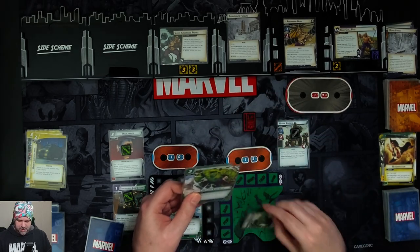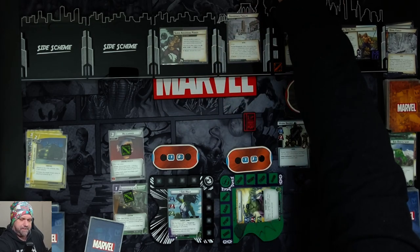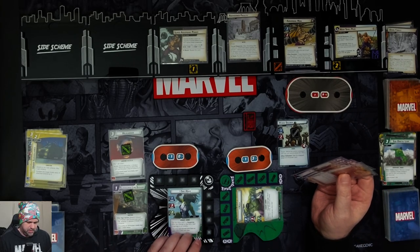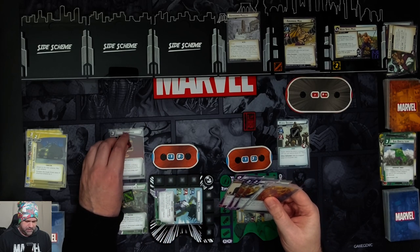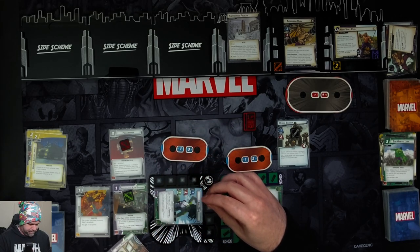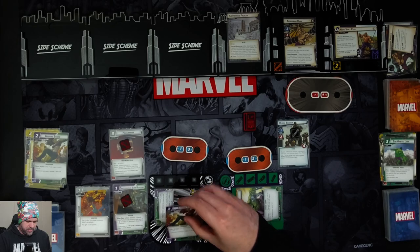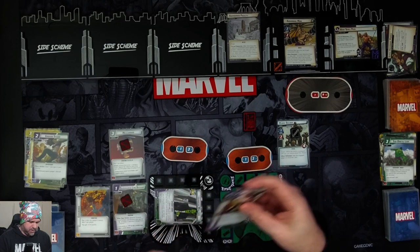Bruce is first player. We flip up to Hulk and use Limitless Strength for Suborbital Leap, removing five threat from the scheme. That's his turn. She-Hulk is going to thwart for one to get rid of Super Absorbing Power, then use the Heli Carrier to put in Endurance, giving her three hit points. We then flip down to Jennifer, exhaust Superhuman Law Division, and spend a mental resource to remove two threat from the scheme. We'll hold on to these cards.